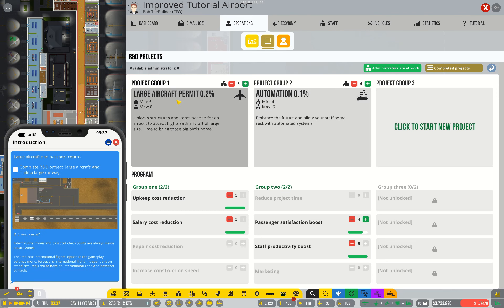The number of staff you require to handle large aircraft is significantly reduced by automation, and you can actually use automation to largely get rid of the need for passenger service agents. But that's not my goal here — my goal is just to demonstrate how it works.